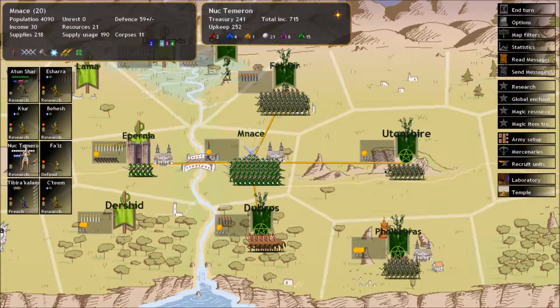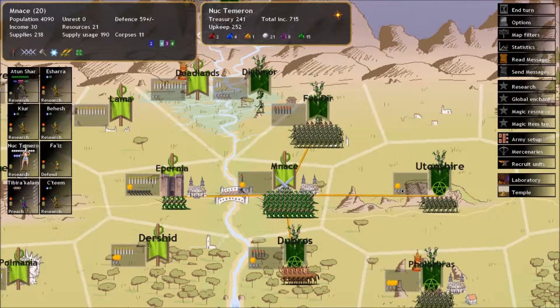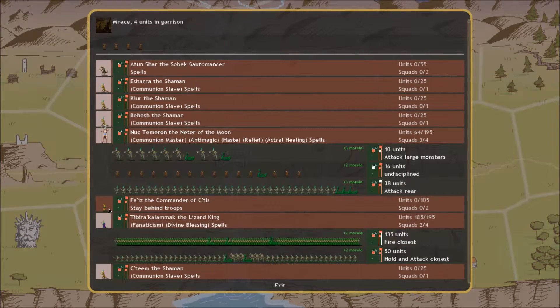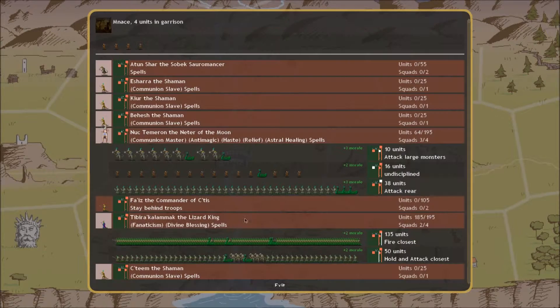If he goes back to Utenshire, he might be able to head us off at the pass. So let's gamble that he's not going back to Utenshire — I don't see why he'd go from Utenshire to Fazdir and then right back. So I'm going to circumvent fighting that big army entirely by going to Dubrow's. Let's grab all of our units, including Faiz, since this is the final push. He's not going to stay behind the troops anymore — now he's going to charge out there and try to stab some things.